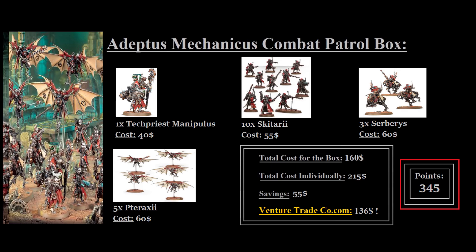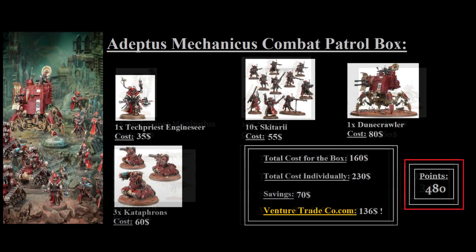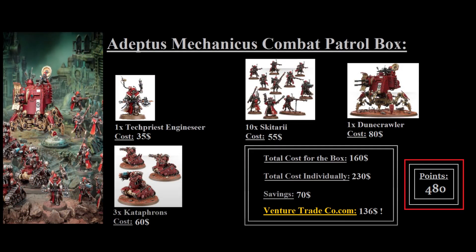With all that in mind, if you're considering buying one or the other, I would definitely say consider buying the old one over the new one — not simply because of the points discrepancy or the better savings, but rather because the old one is currently discontinued, so it's only going to be available while supplies last. By buying the old one, you get a nice kit with that nice centerpiece model in the form of a Dunecrawler, and the new combat patrol is going to be around for a long time, so you can easily hold off and purchase it when making your second purchase, as it's a good expansion for your army.